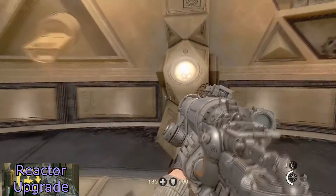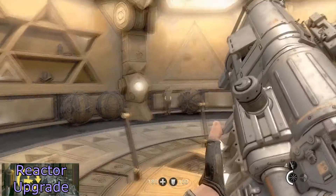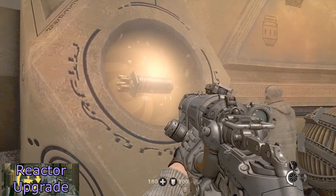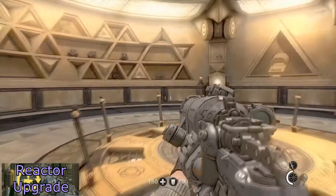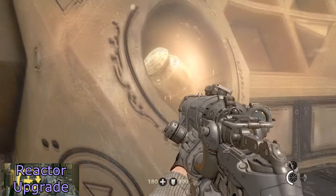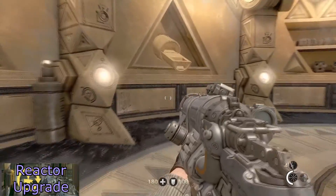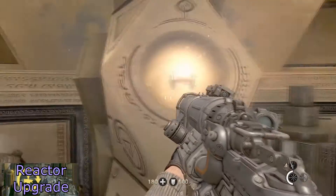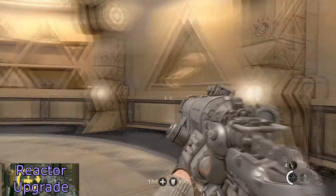The next one you push in is the spiky ball full of holes. Following that, you push in this one that looks like some kind of piston capacitor. Then the next one you push in looks honestly kind of like the top end of a grenade. And last but not least, you push in this one that looks like a copper coil thing.